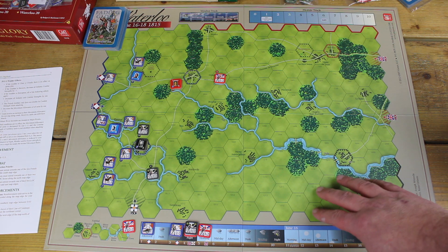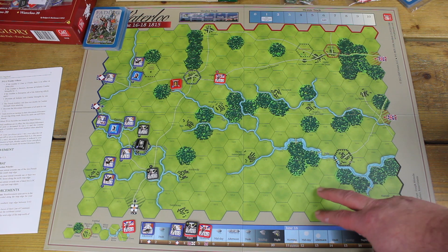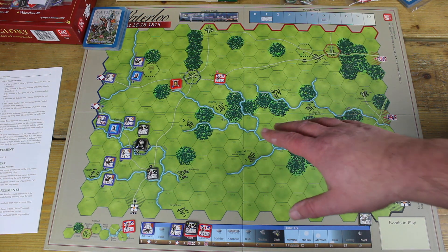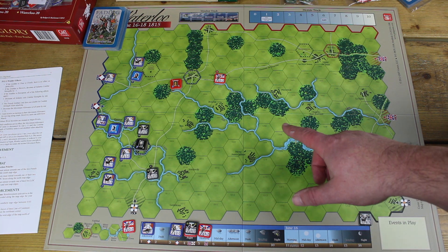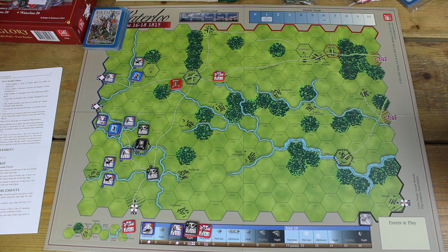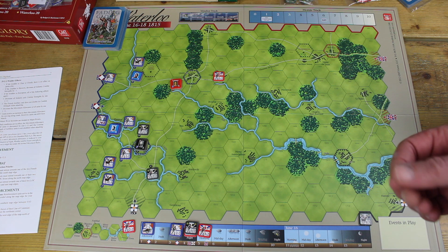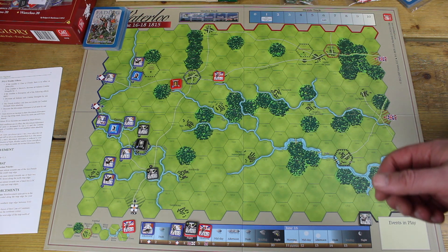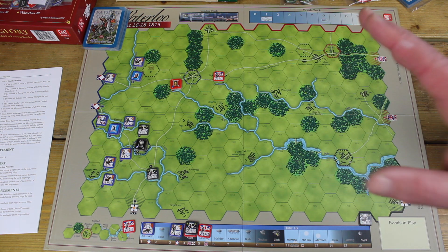The contents of the hex are very clear — all the gameplay relating to the hex is very clear. The actual counters themselves are nicely rounded. They're quite chunky. They punch out really easily from the card. The contents of the counters are very clear. This is not a terribly complicated game, so the information on the counters is quite straightforward and very easy to read.